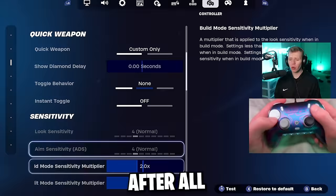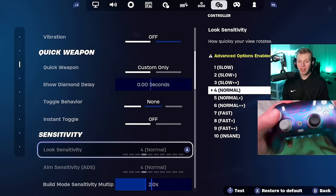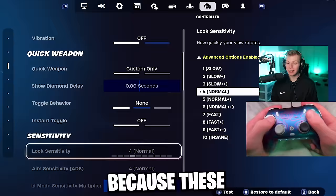Now we finally get to some actual sensitivities that matter. First, if your settings look basic, go to use advanced options, click confirm, and turn this on — that'll grey out the basic look and aim sense, which is fine because those don't matter at all. What does matter is having your build and edit multiplier at 2.0. The look sense we're setting to 43% on both horizontal and vertical look speed with no boost whatsoever. Most of your fights end in close range, and in a close range encounter you're basically taking all your shotgun and SMG shots from your look sense — that's why it's probably your most important sensitivity.